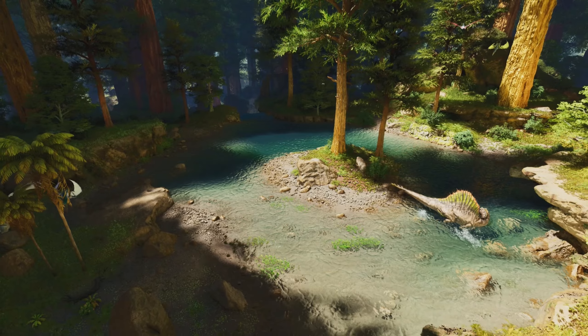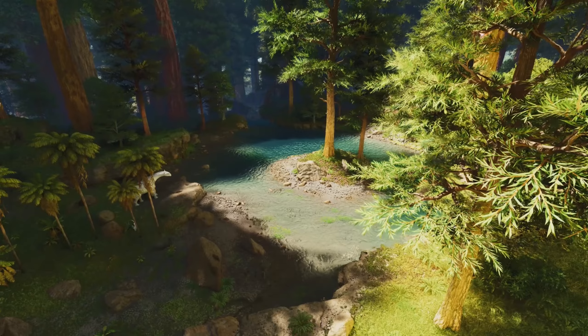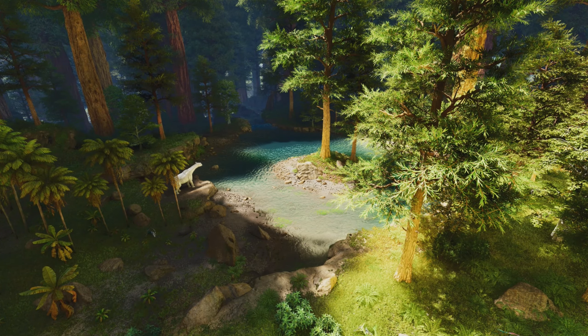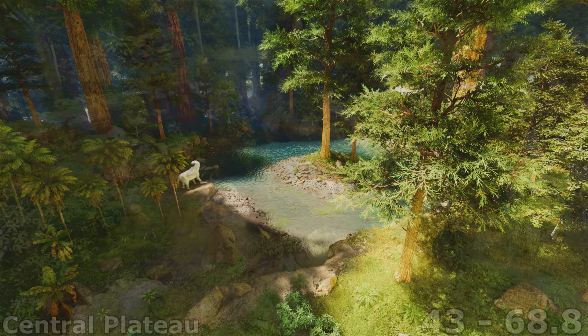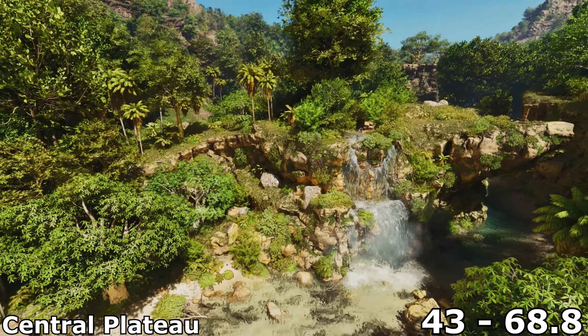However, this spot is not for the faint of heart, as you'll be fighting off spinos, rexes, and thylas, and pretty much anything that spawns nearby. But so long as you have a strong fence and maybe a tree platform or two, everything should still remain in order. Luckily, this Redwoods Lake has withstood the test of time and made it into ARK Survival Ascended unscathed.